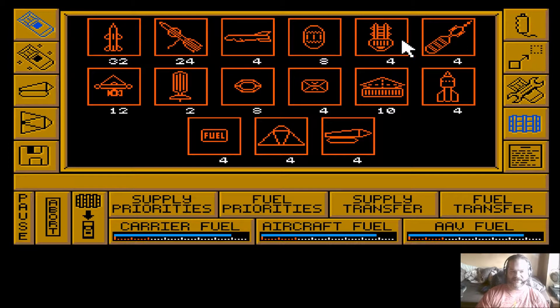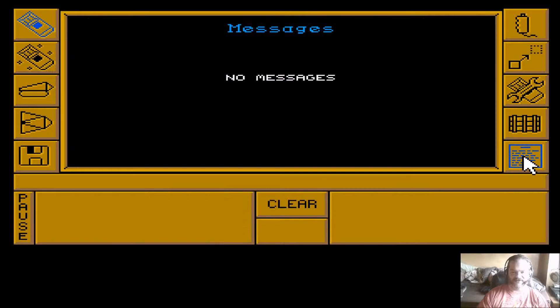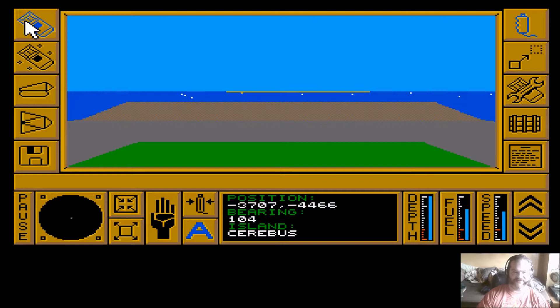This screen shows us all of the equipment we are carrying, along with the amount of carrier fuel, aircraft fuel, and AAV fuel. The AAV is the amphibious vehicle - the walrus. We haven't used any of these yet, but once we do we will need to get resupplied. With fuel I always set carrier fuel to high, AAV to medium. The stockpile is all at the island we've just left. Any messages that come up are stored here. We are now approaching the island of Cerberus.